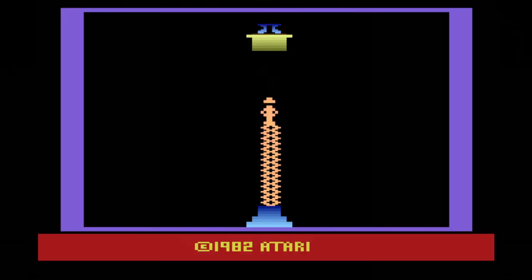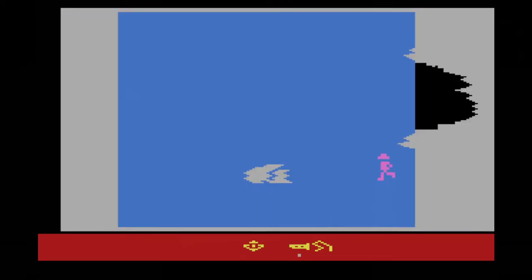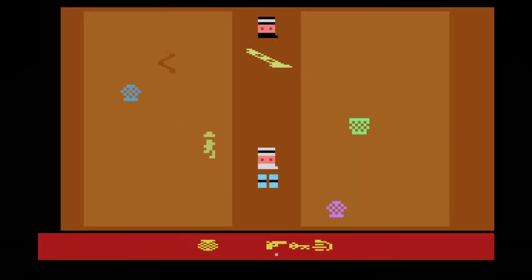You control Indy in a quest to discover the Lost Ark of the Covenant. It's a top-down adventure game similar to Adventure or Sword Quest, where you wander around different rooms picking up items that can be used to uncover new areas, all the while dealing with snakes, spiders, and thieves, among others.